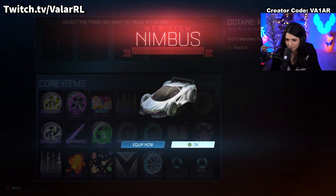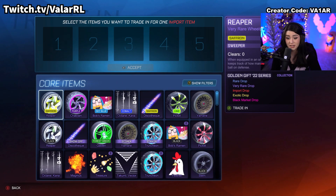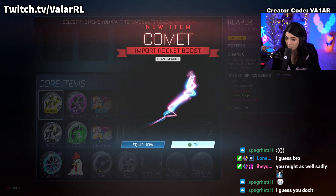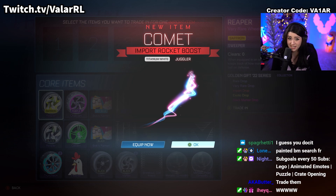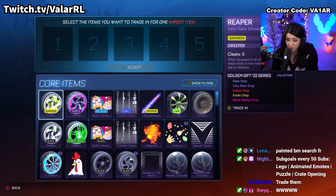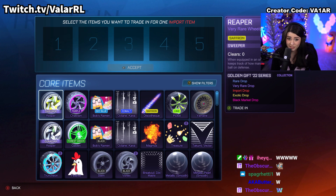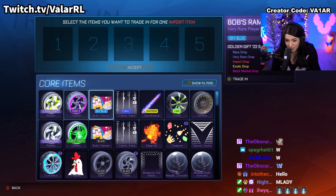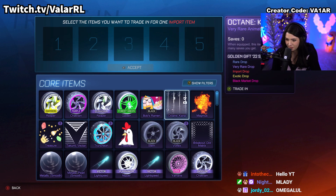Now we're going to get into the imports. Nimbus - that's all right. Out of the imports, I don't really care too much if they're painted or not; I want as many exotic trade-ups as possible. Comet, Titanium White - let's go. Unfortunately, I might as well trade up the good items of these that I already have. I do already have a white Comet, I do already have black and saffron Reapers - now that trading has been removed from the game. This game in one opening gave me not one but two Burnt Sienna Sentinel bodies.